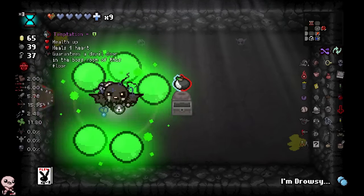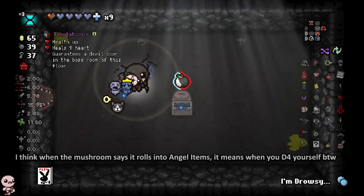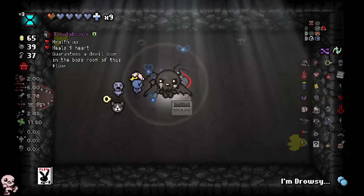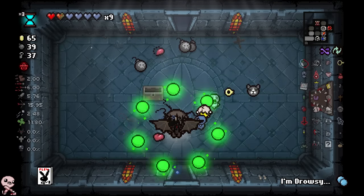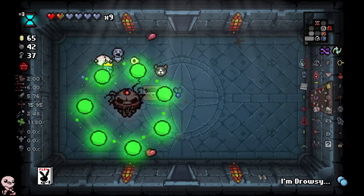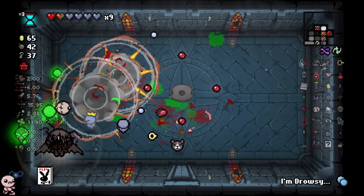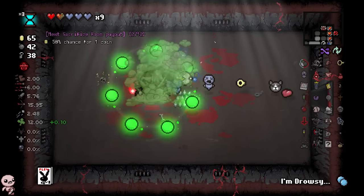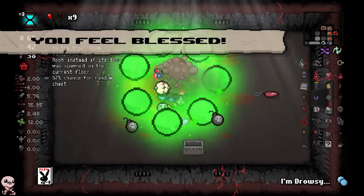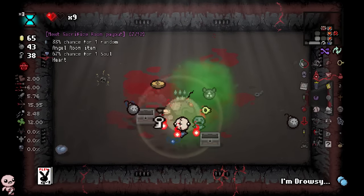Temptation — this is the devil counterpart to the holy mushroom we found earlier. Guarantees a devil door in the boss room of this floor. It's similar but not exactly. We'll use a comb — is that not spelled incorrectly? I might look like a bozo right about now, but I swear that isn't how you're supposed to spell that. Now I do have dead cat, so I'm just going to burn all my lives here on the stack room so we can get a key piece and fight Mega Satan.